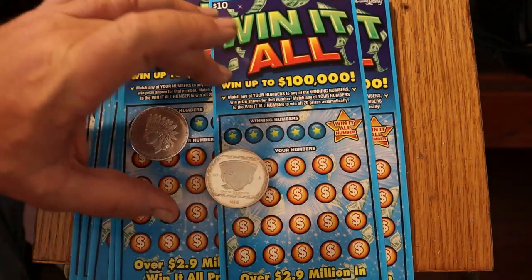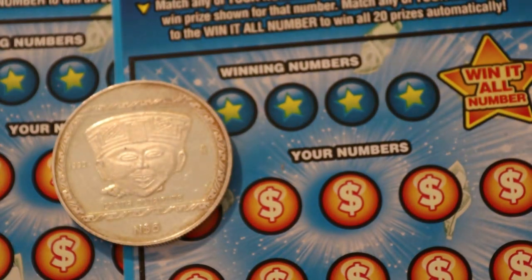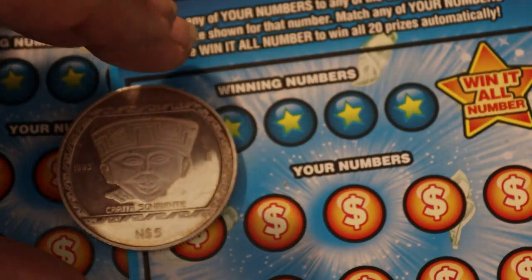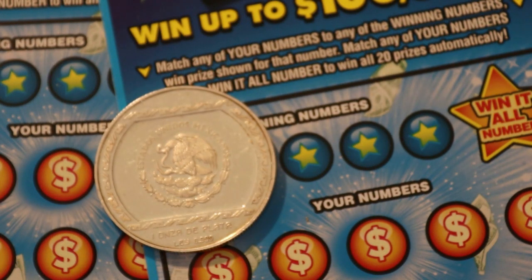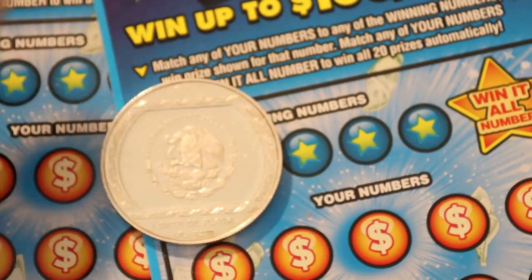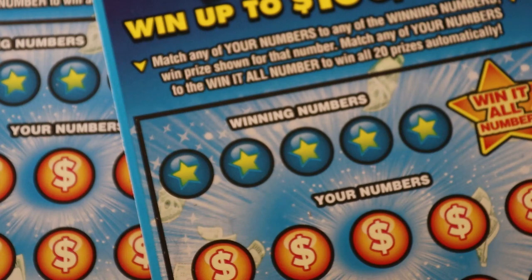And the coin of the day is this interesting Mexican bullion coin. It's marked five dollars or pesos — I'm not sure what that is. It's 1993. On the back it has the seal of the country of Mexico, Estados Unidos Mexicanos, and it says one onza de plata ley 999. It's a bullion coin, worth approximately 30 dollars, produced by the government of Mexico.